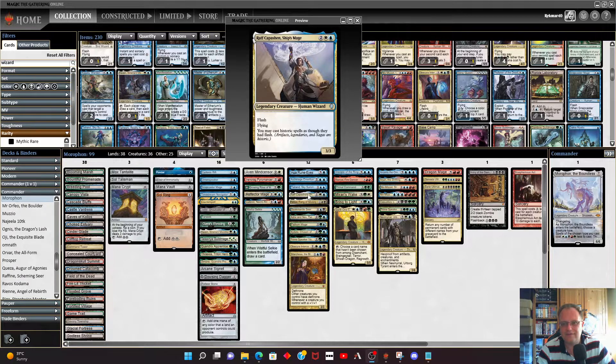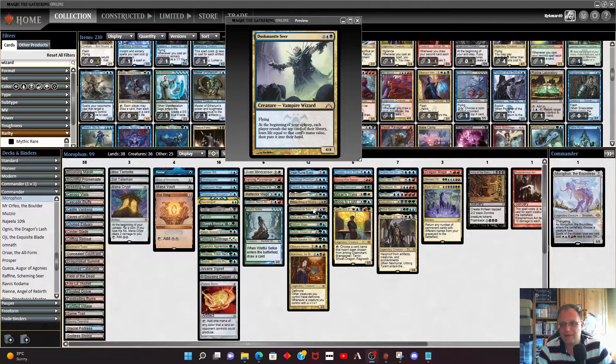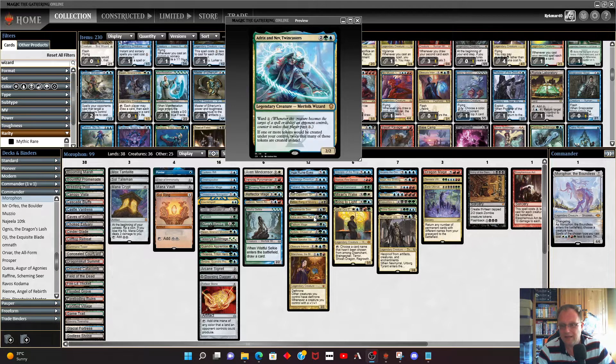Raff Capashen is in — it has flash and flying, and since a lot of our creatures are legendary and therefore historic, they can come in with flash, which is really very good. It's a 3/3 for four that flies. Forebear's Blade — the Fang of the Silver Quills is here with menace, and whenever a non-creature token you control dies you get 1/1 inkling tokens. Dusk Mantle Seer: at the beginning of each upkeep each player reveals the top card of their library and loses life equal to that card's mana value, then puts it in their hand — a nice drain effect. Adrex and Niv Twin-Casters is a wizard, and we do have ways of making tokens.